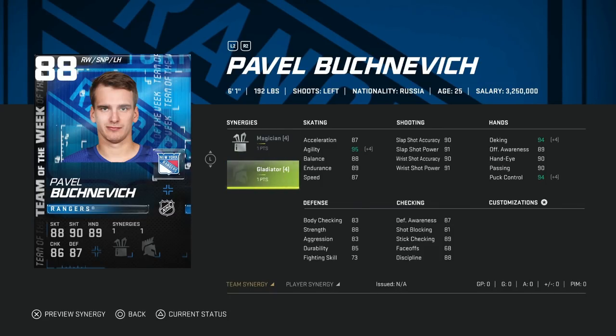Then we've got the 88 Pavel Buchnevich with Magician and Gladiator. Magician significantly helps him because his agility, deking, and puck control only start at 90, so getting those higher will drastically improve his feel on dekes and half-spins. Gladiator is okay — he is six-foot-one so he's not small. His speed only gets to 90 and acceleration to 91. It's really going to depend on your play style; you don't just need speed on the wings. He is a good card, especially if you have Magician activated.